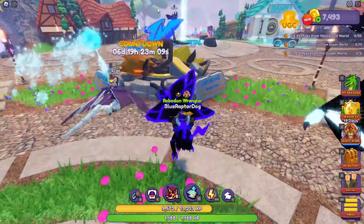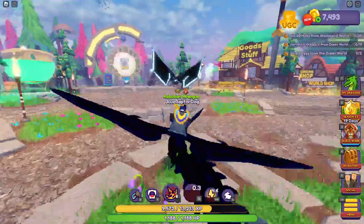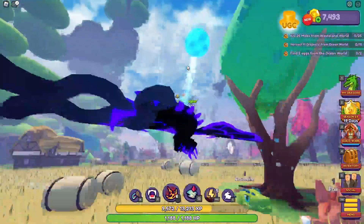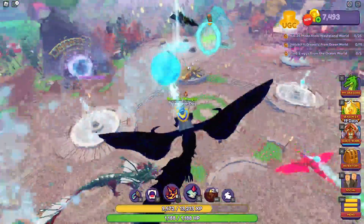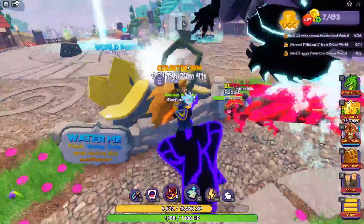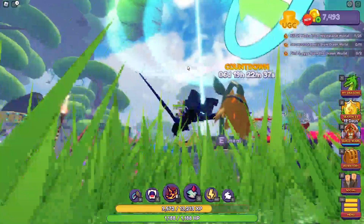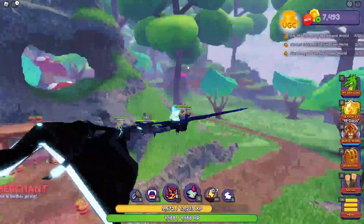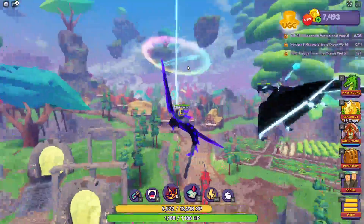So basically, with the Sunflower, I don't know exactly what it does. There are these orbs — someone took one just now. Alright, so I got one. We found it anywhere in Origin. Let's see what this does. Each player gives it one, and then another heals it. I don't know what that does, but we'll figure that out.